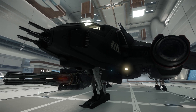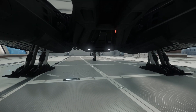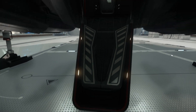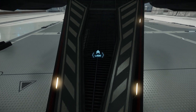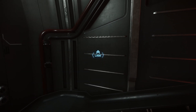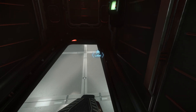There are two other variants of the Vanguard — the Sentinel and the Harbinger — but those will be covered at a later time. You gain entrance to the Vanguard via the back ramp, and as we climb on board, it's worth noting that a lot of the fittings in the Vanguard Warden at the moment are definitely not final and will change in the future.